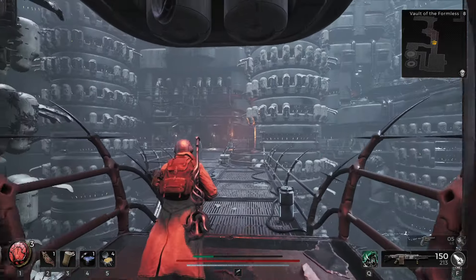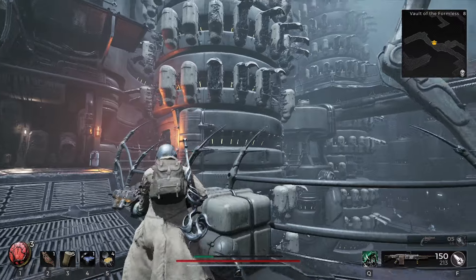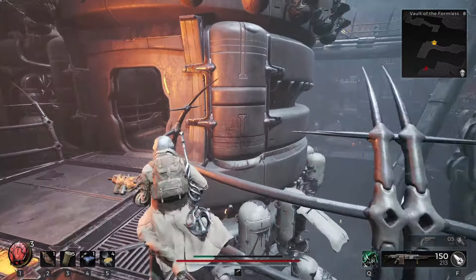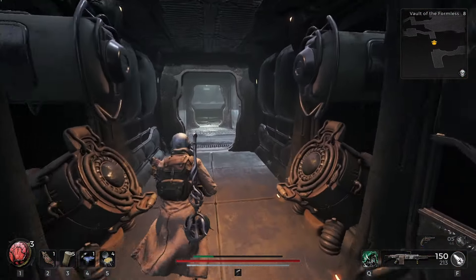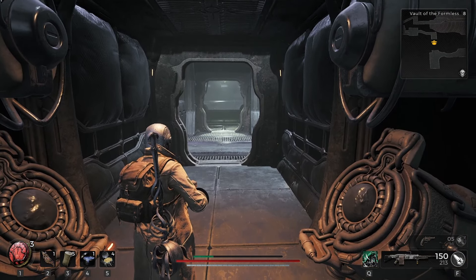Here is where we do something different in order to get the second item. We need to go inside of this before he rotates it. Now we stand inside of this and we literally just wait until he rotates it.